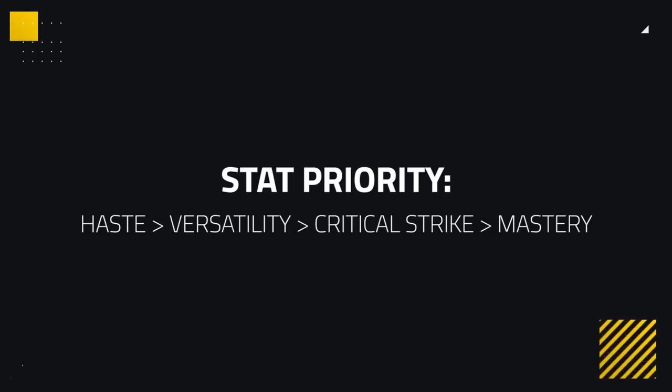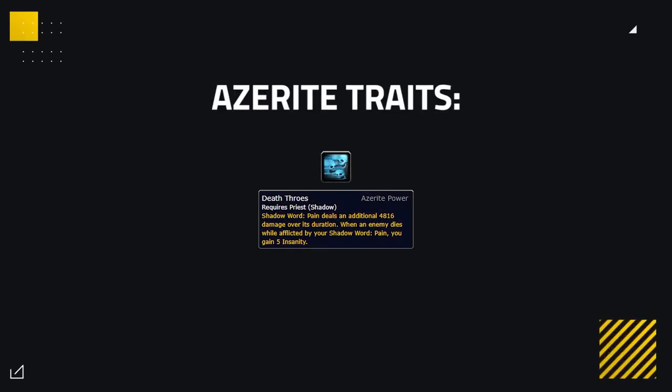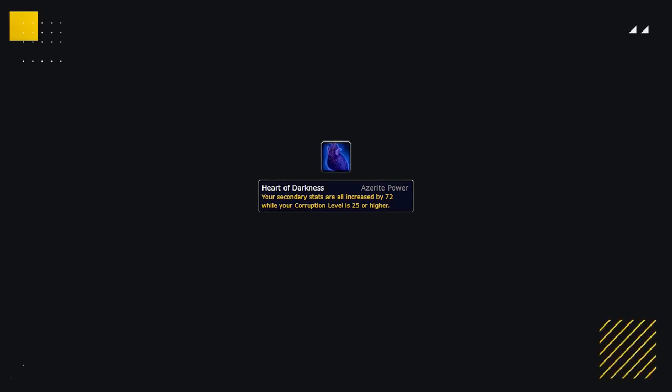We've also seen some changes to Azerite Traits for Shadow. It's pretty simple now — there is one trait you want to aim for above all else, and that's Death Rose. Death Rose provides a large boost to your Shadow Word Pain, which in PvP is more often than not your highest damage source. Making sure to have three of these is going to be your number one priority. To pair with Death Rose, the best option used to be Spiteful Apparitions, but now that we're no longer prioritizing Critical Strike, this trait no longer grants any benefit. This means the best trait is going to be Heart of Darkness.